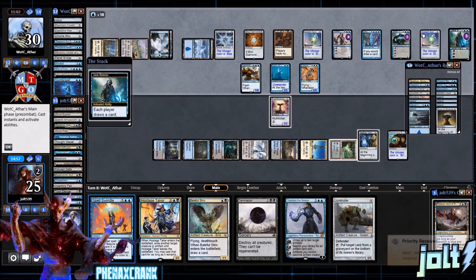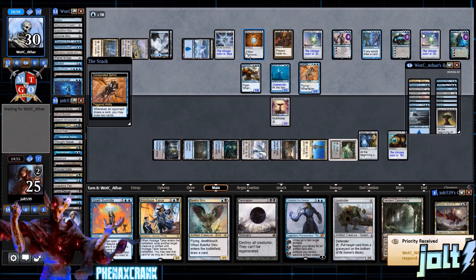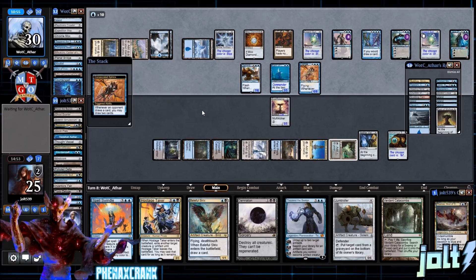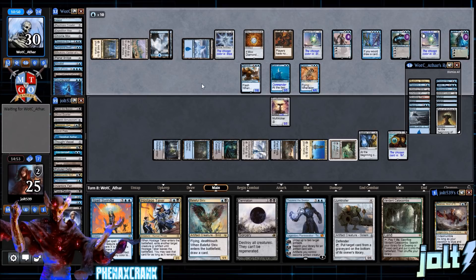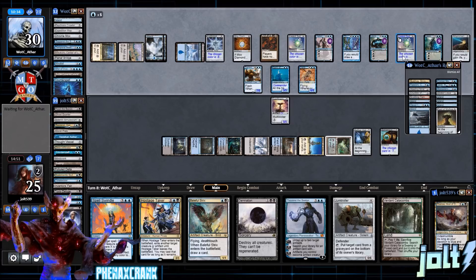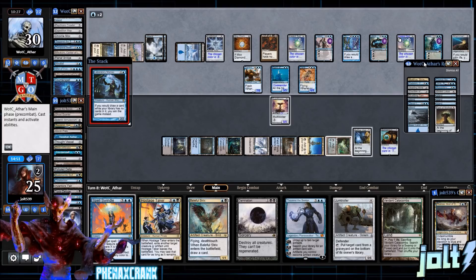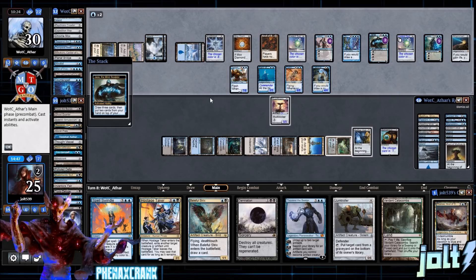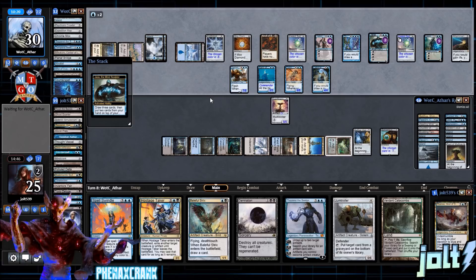We still have Hostage Taker — we could Hostage Taker the Consecrated Sphinx. That would be good. With Aether Vial ticking up, we could vial it in later. Opponent has Howling Mine, Crucible, and nothing super enticing to cast off a graveyard. But wait — they have Laboratory Maniac down! Okay, we're not completely dead yet — if we can vial in Hostage Taker and take Laboratory Maniac, that might actually work.